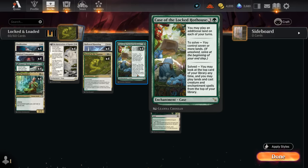A four-mana case starts by letting us play an extra land each turn, which is why our deck is playing a very high land count — 28 total — so we can keep hitting those land drops and get full use out of our Hothouse. We need to get seven or more lands in play to solve the case, which happens at the beginning of our end step. Once solved, we can both play lands and cast creatures and enchantments off the top of our deck. With a single Hothouse out we get to play two lands off the top potentially, so we can very quickly string together a bunch of spells for free. Multiple Hothouses let us play multiple extra lands off the top as well.